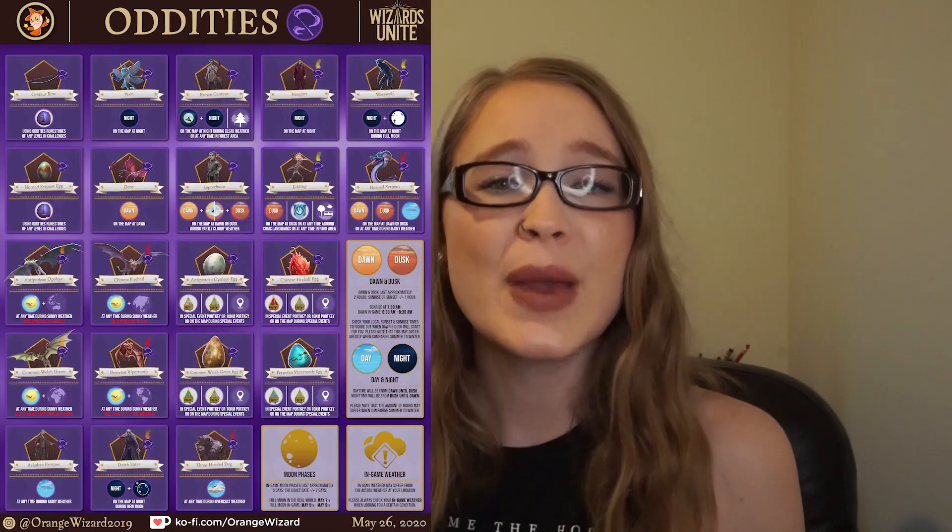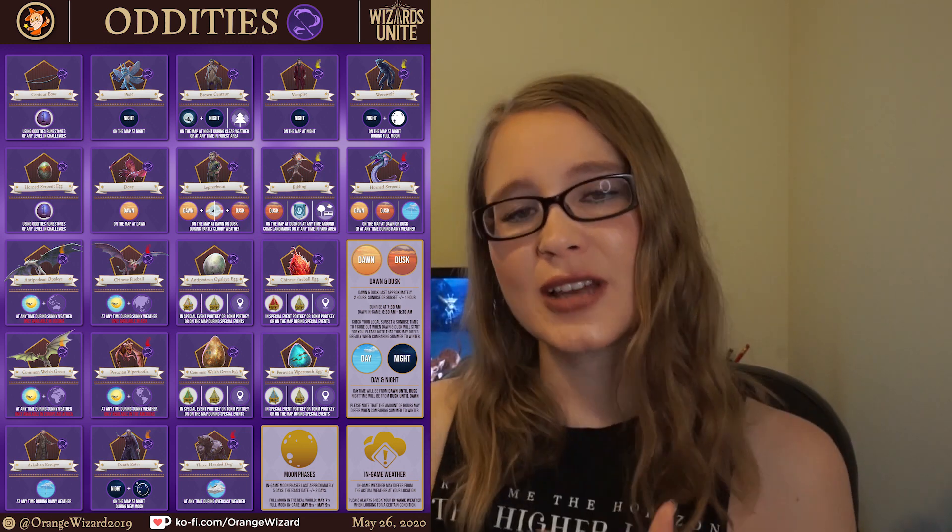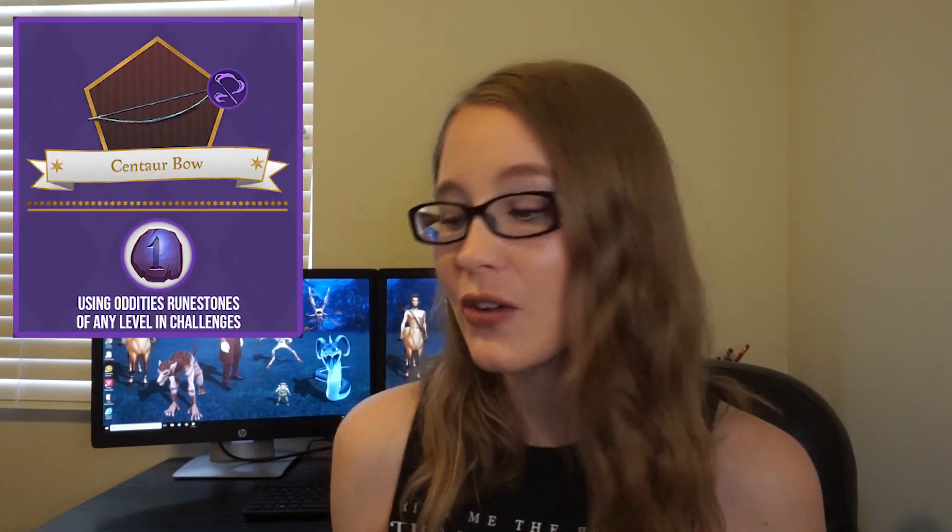Keep these classifications in mind as we talk about some of these beasts. If you take a look at Orange Wizard's graphic, you'll notice it is organized by page as listed in the registry, starting left to right and then top to bottom. For the very first page, we start with the centaur bow, which is pretty straightforward — you'll be able to find these using an oddities runestone in any chamber and fortress battles.